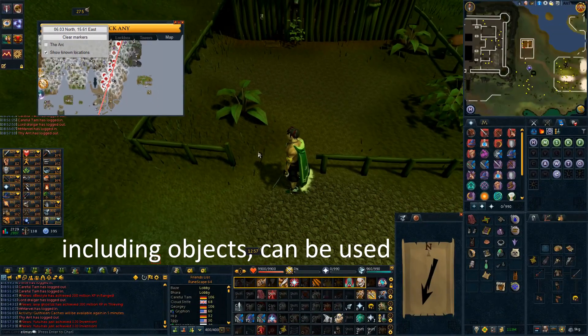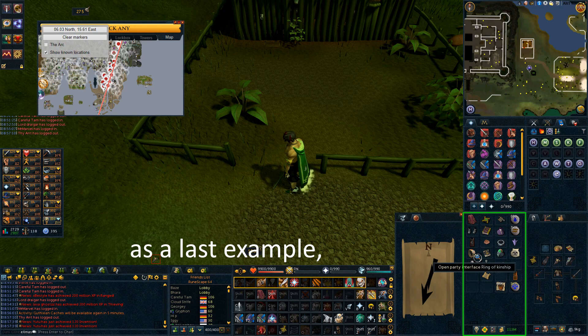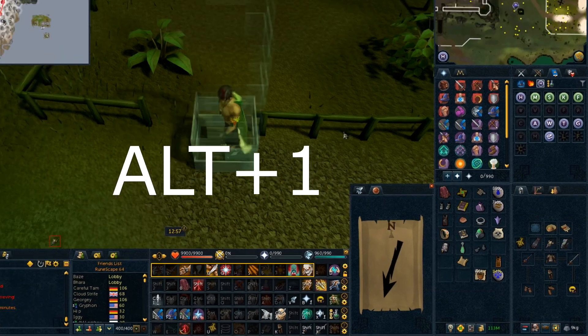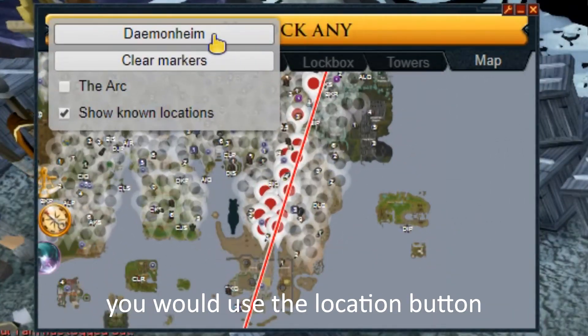Many teleports, including objects, can be used — it is up to personal preference. As a last example, to use a ring of kinship, you would hover the teleport option and use the key combination Alt plus 1, and after arriving at the location, you would use the location button.